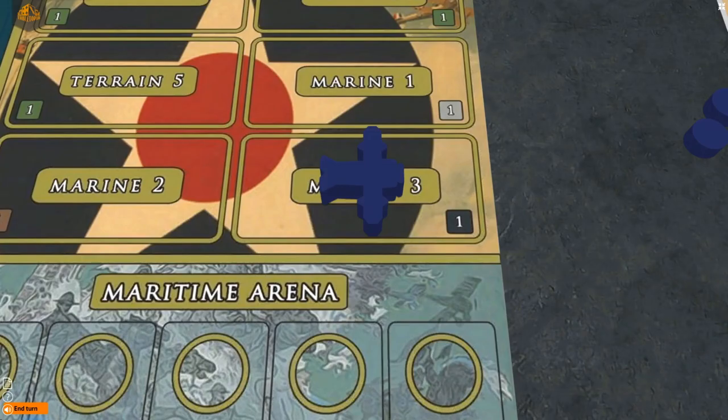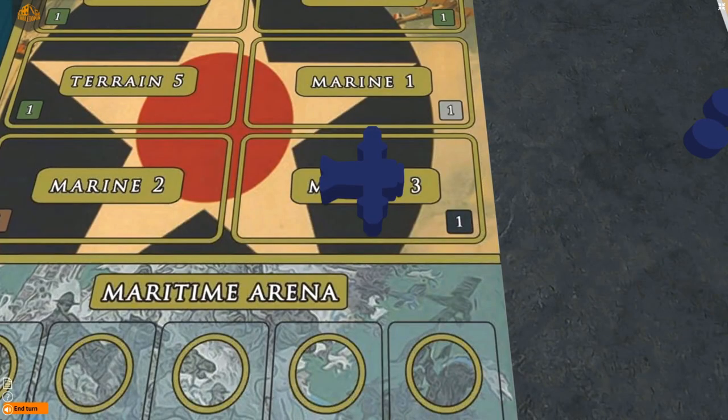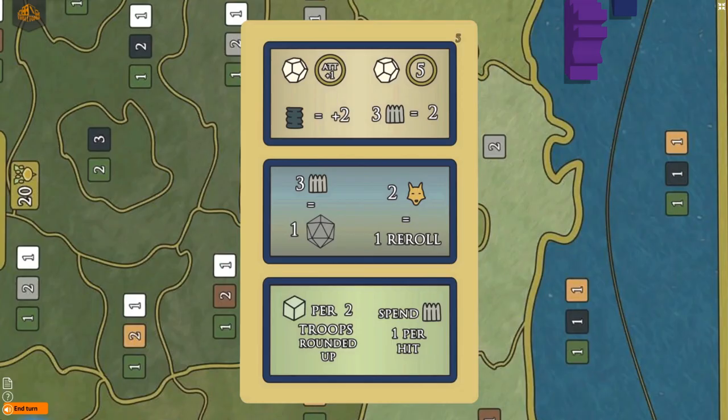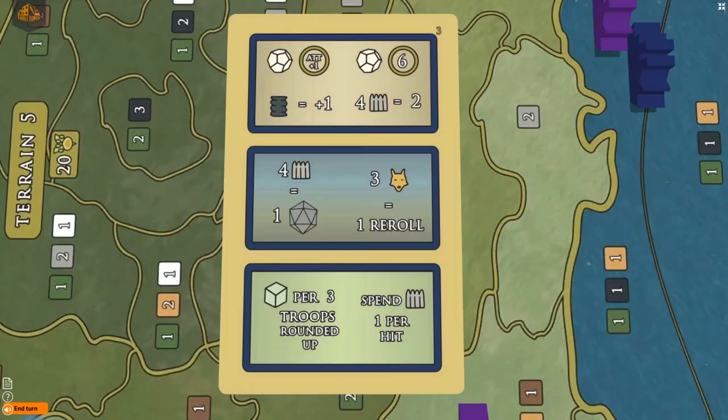Submarines and bombers are unique because they can attack opponents without being attacked back. This only applies when attacking exclusively with submarines or exclusively with bombers, using the top section of a selected combat card. If your submarines or bombers are accompanied by another unit type like a ship or a plane, you deal half as much damage as shown by the dice with the submarine or bomber, and you use the middle section of a selected combat card.